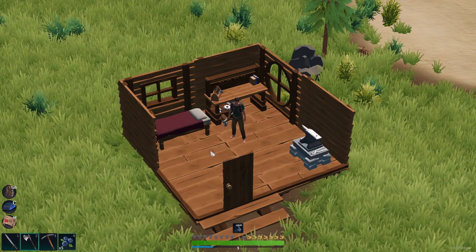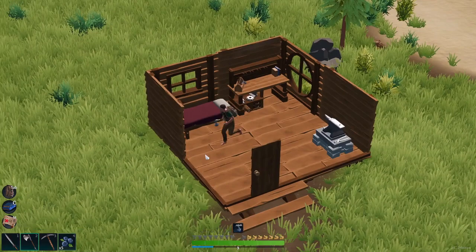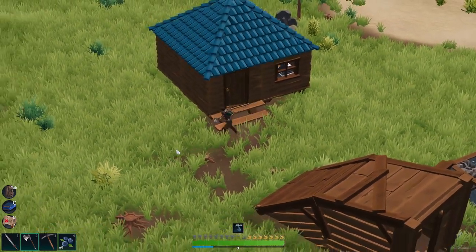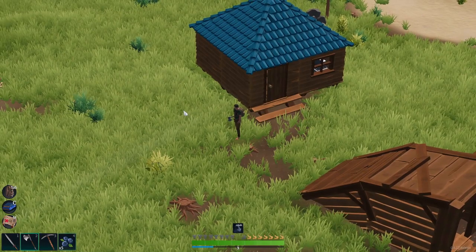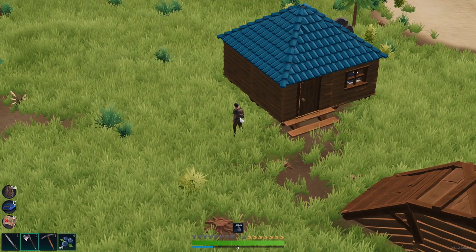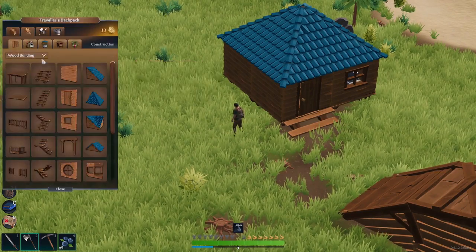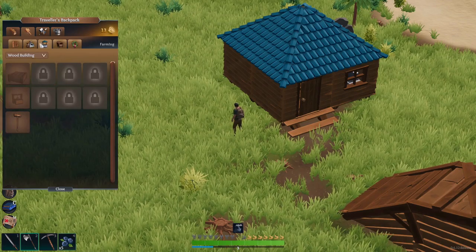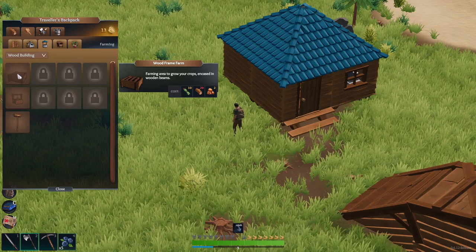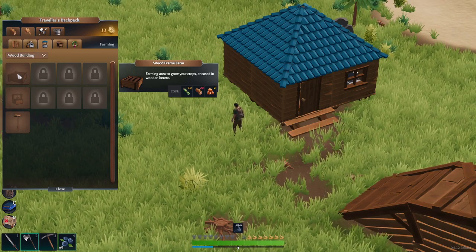I'm planning to get some farm going, as well as perhaps gather more resources, including enough to build the first backpack upgrade. We'll have to catch some deer for that. So the first thing I'm going to do is pull up the build system and look into what it's going to take to build a farm plot. We're gonna put down like two or three of these. Looks like we need 10 fibers, 20 wood, and two clay.